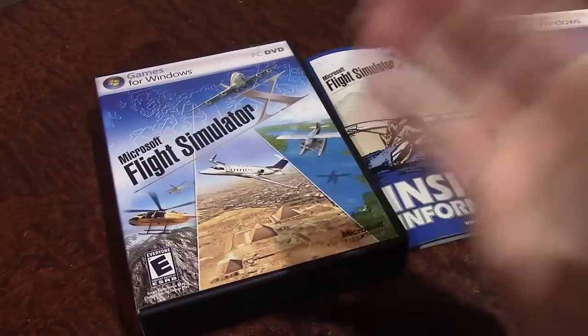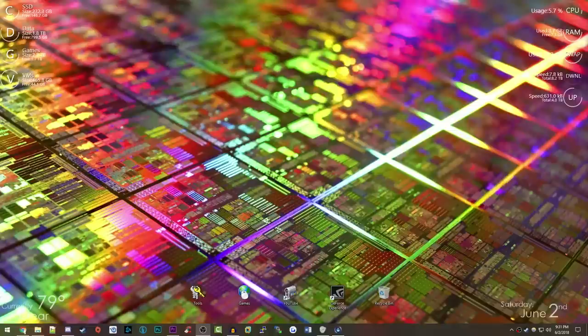So here we are — for the first time I'm going to be putting this into my computer. Let's go ahead and take Disc 1 out of the packaging. I'm not sure what's on each disc — I assume one is the main installation and the other might have bonus add-ons or something. I'm going to put Disc 1 in right now and see what happens. I assume it's going to come up with an autorun or something like that.